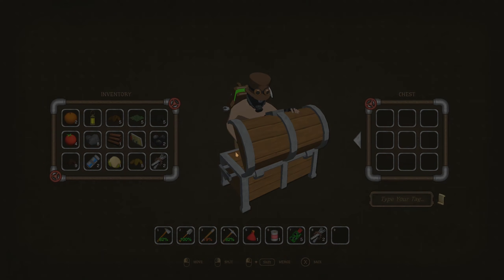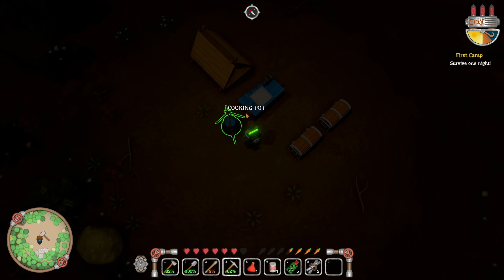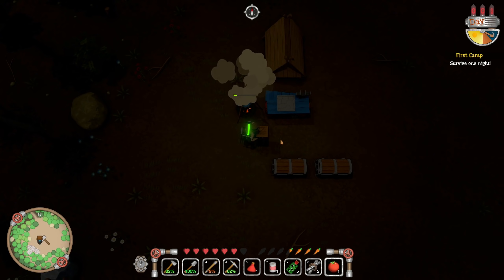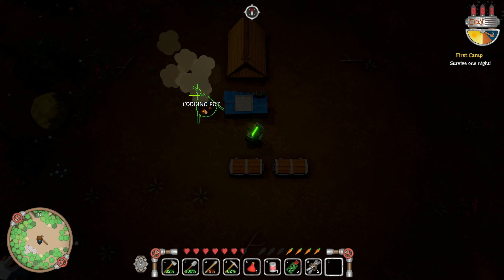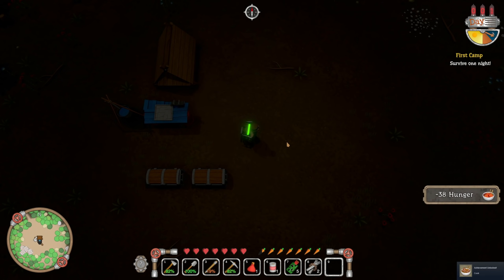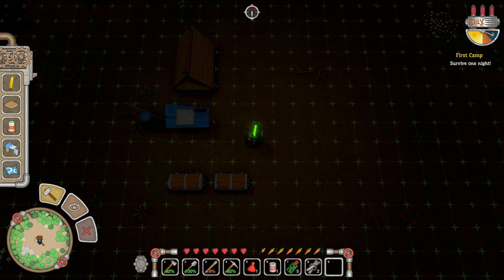It just wants me to survive the first night — I feel like that's kind of easy. Can I cook up some tomatoes? If I eat a tomato raw that gives us eight hunger and I just put three tomatoes in here. Is it better to cook them or mix and match? Tomato soup — 38! That's good because it would have been only 24 if we hadn't cooked it. Nice.